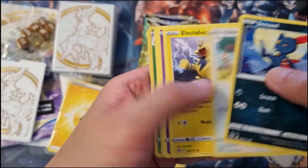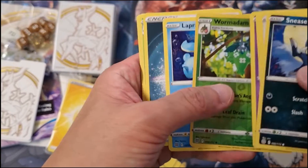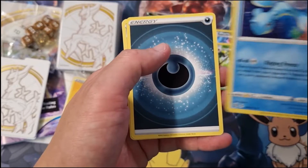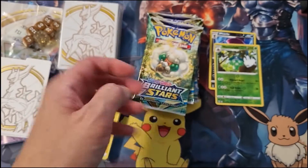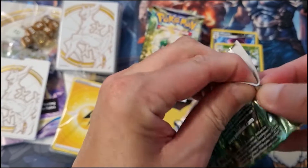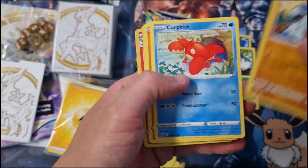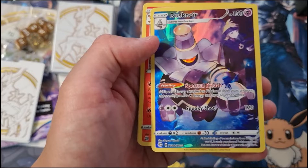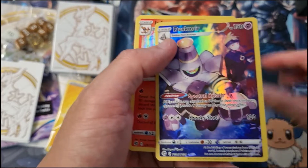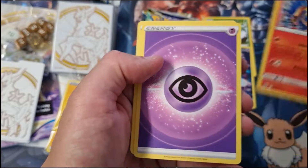So I'm just going to go for the hits here and see what we've got. Reverse holo and Lapras — nothing again. I don't know, is that even a rare? It's not even a holo. Let's see what we've got here this time. Chimchar, Chimchar — oh, what's that? Dusk Mane? Oh, that's a really nice one! Finally, I got something here. And a holo — Infernape! That is cool.